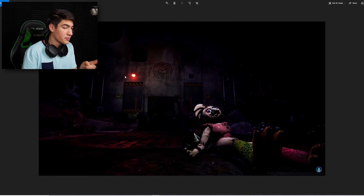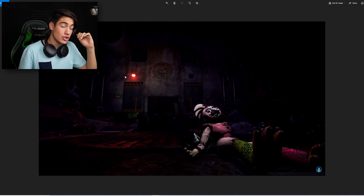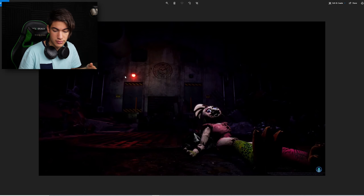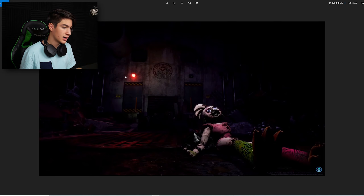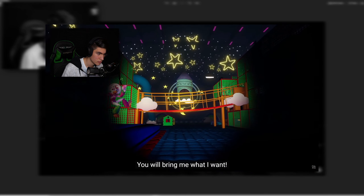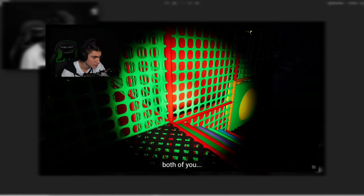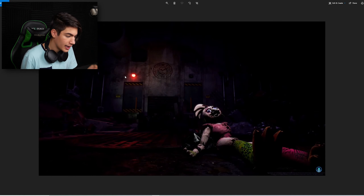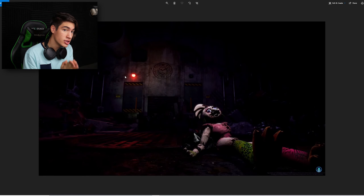It's interesting because in the trailer, I think it was Glamrock Freddy — but I'm not sure — who said something like: 'You will do as I say, you will bring me what I want, and if you fail me, both of you will burn.' And maybe Chica partnered up with Freddy and wanted to do some stuff, and she failed him and she burned, and this is what we'll get if we fail him or something like that.